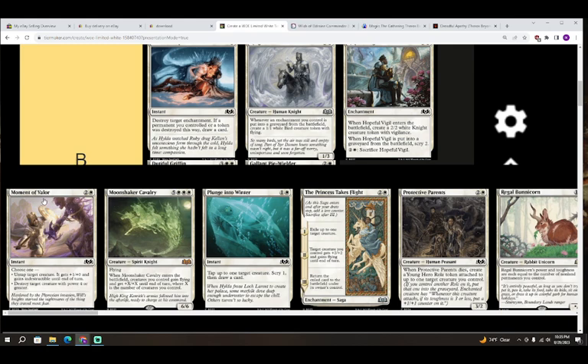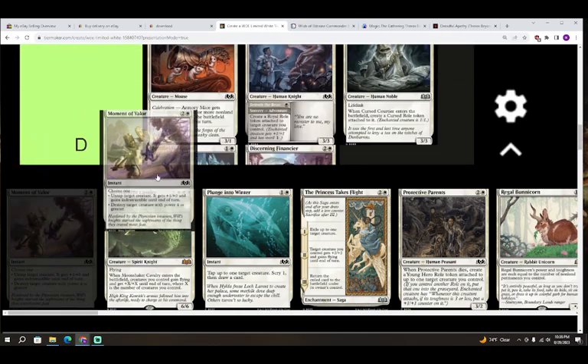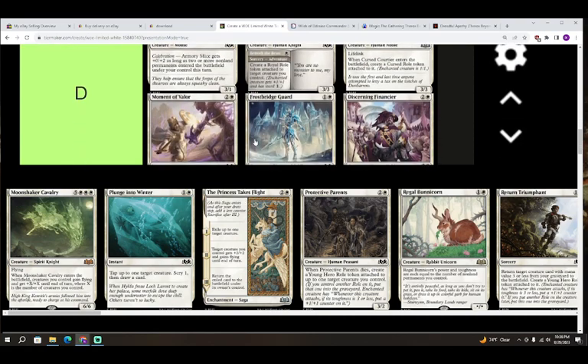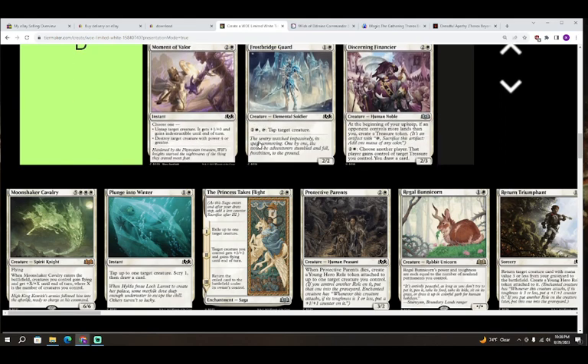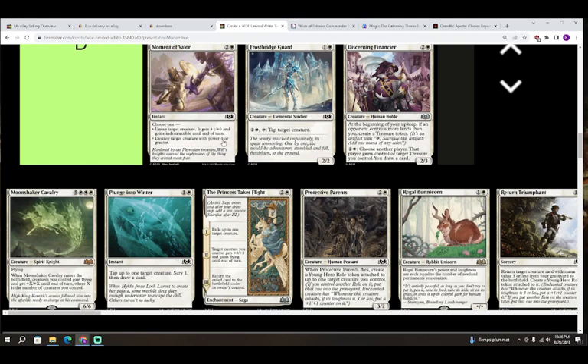Next up we have Moment of Valor — two colorless and white for an instant. Choose one: untap target creature, it gets plus one plus one and gains indestructible until end of turn; or destroy target creature with power four or greater. I think I'm going to give this card a D. If you don't have any creatures the first ability is irrelevant, and there will definitely be enough games where your opponent is just beating you down with all three-power-or-less creatures and this card does nothing. D, but pick up a copy for your sideboard in draft, and in sealed remember it's in your pool against big threats.